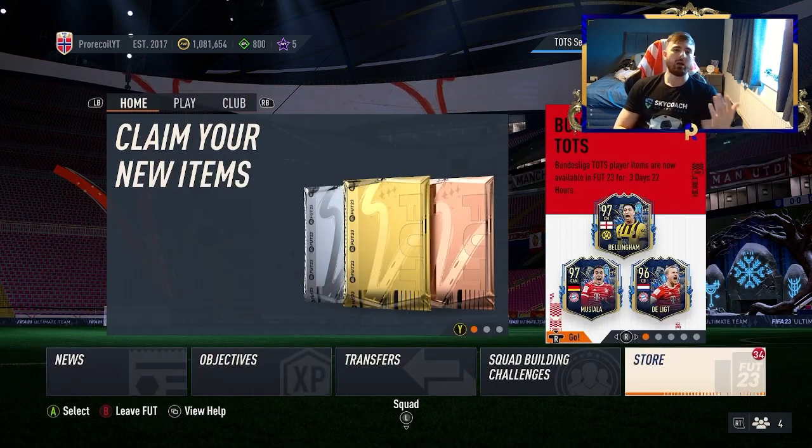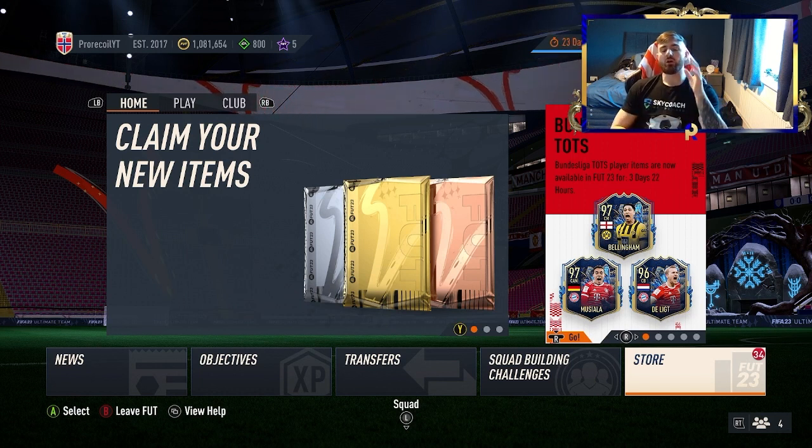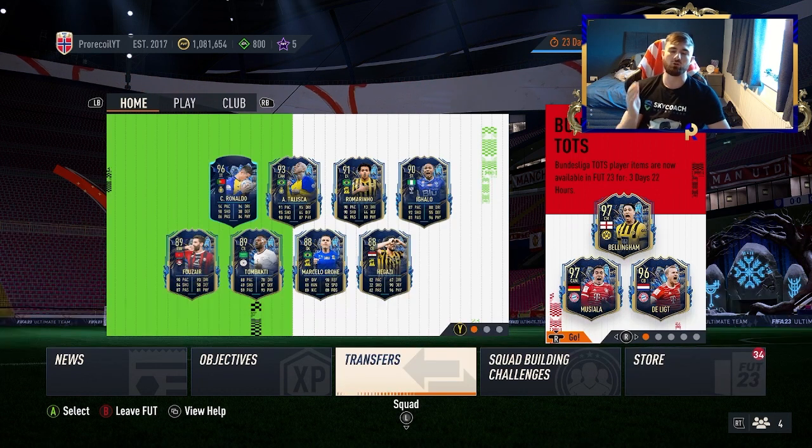So obviously, first of all — bronze pack method, simple as. You go on the store, buy bronze packs for 750 coins and cycle them. If you need a bit more understanding on that, there's a link down below for a video on bronze pack methods to give you a hand.